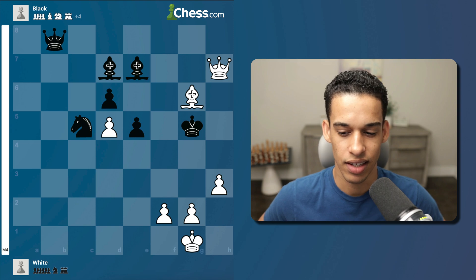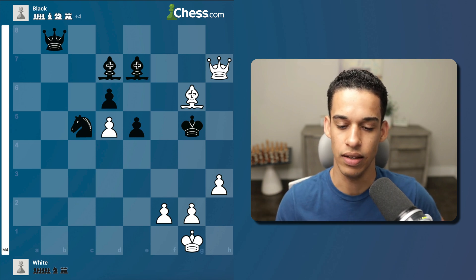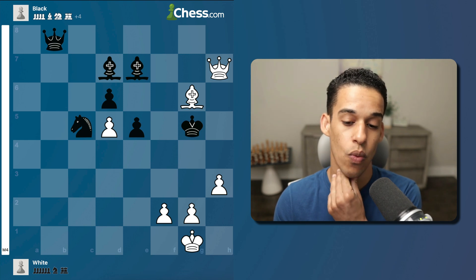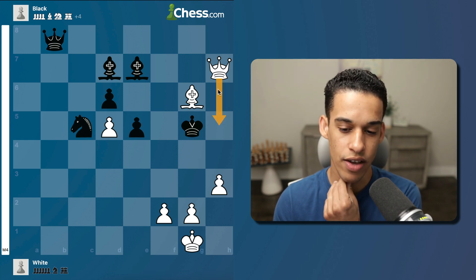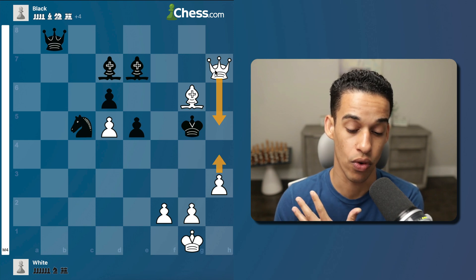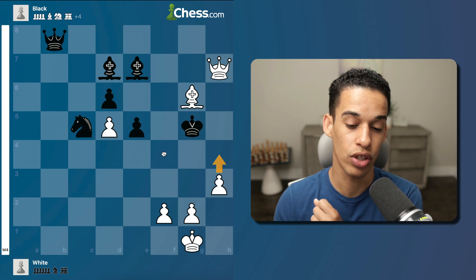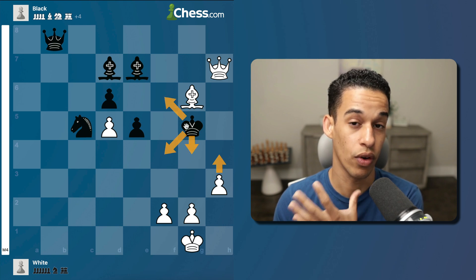This one I think is not that difficult. The first thing that came to mind was of course the move queen h5. Another candidate move that came to mind was the move h4. With the move h4, notice that the king can only go to one of these three squares.